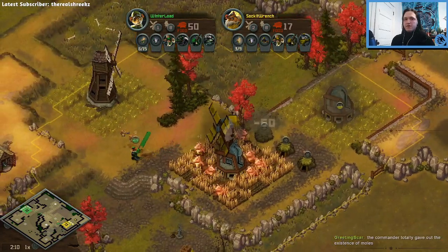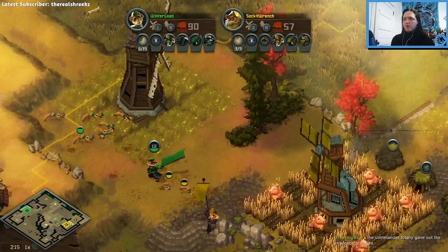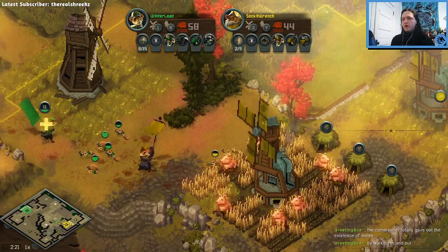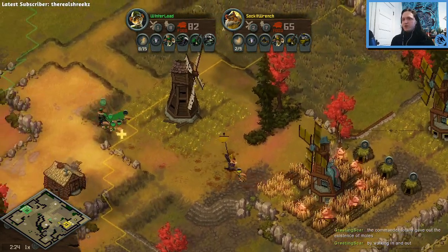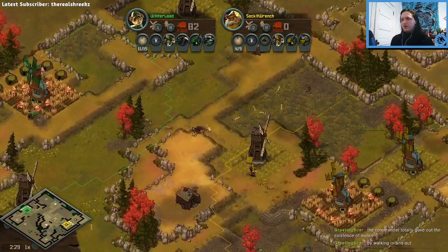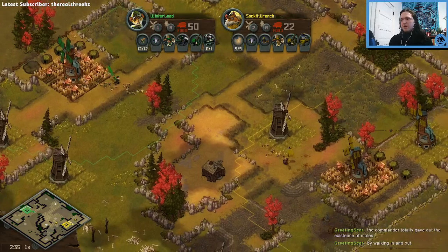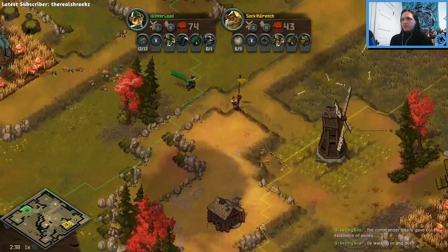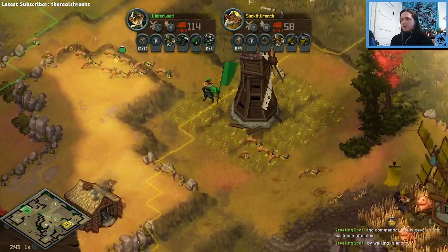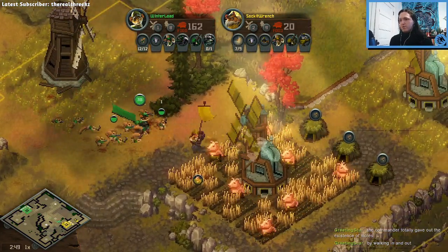Winter Load takes a nice lead from that - it's like 150 food for free. Socket Wrench is going to expand. A mole timing like that at the eight-farm stage - there's not really much you can do with mole attacks unless your opponent is already being greedy by expanding or teching. You can't really make something like that work at that point - it's a timing that doesn't exist. If you want to try shenanigans, you can't lose your commander. Moving out like that gave it away, so Winter Load was able to capitalize and is going to be able to keep pressure on, tech up to badger behind some really powerful one-base play.